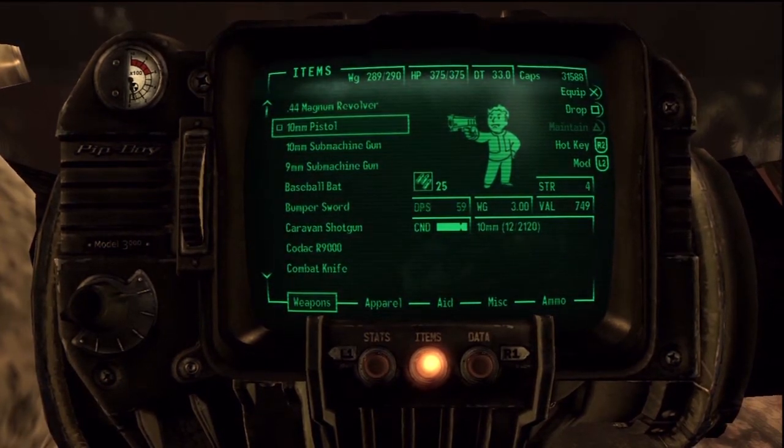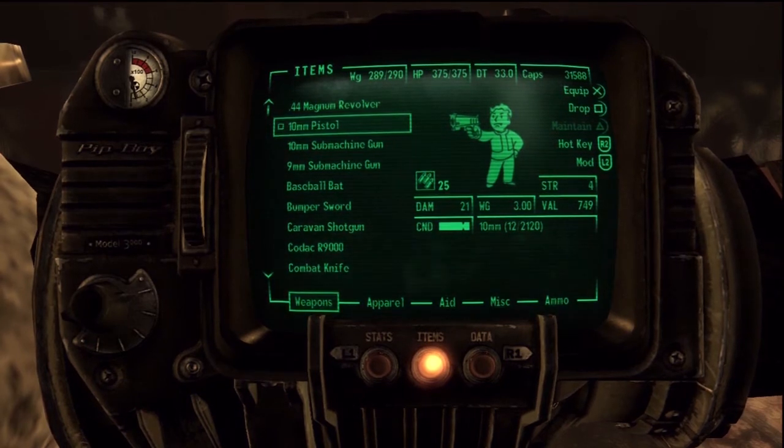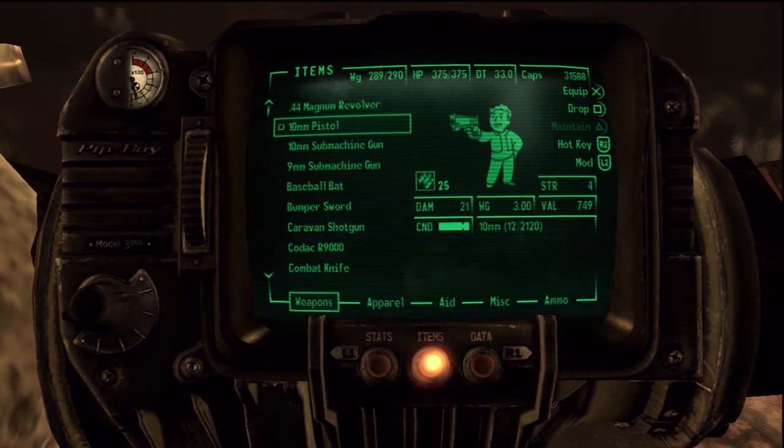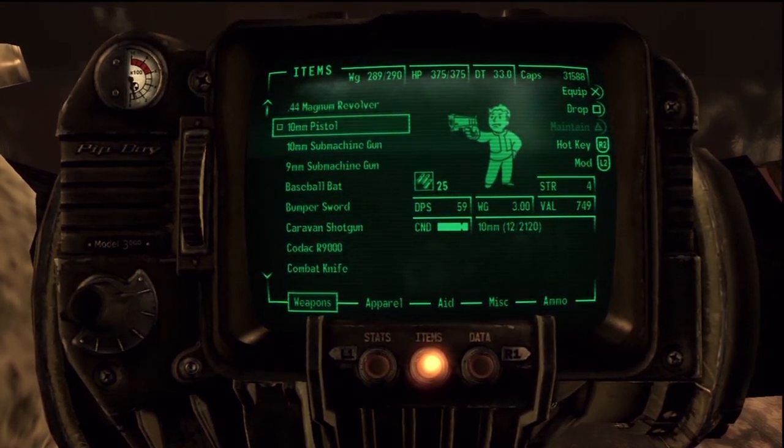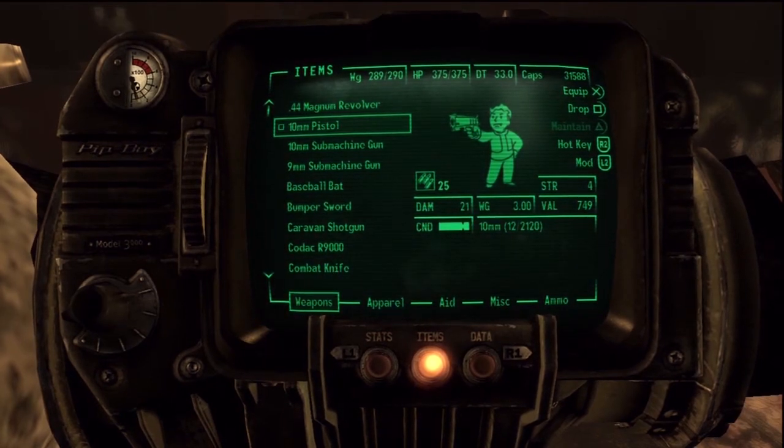Starting off, the 10mm pistol — one of the most common, besides the 9mm. The 9mm is not worth much though. The 10mm, on the other hand, is worth 749 caps. So if you get them, even in poor condition, fix them up and sell them.